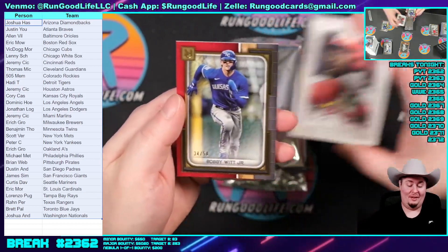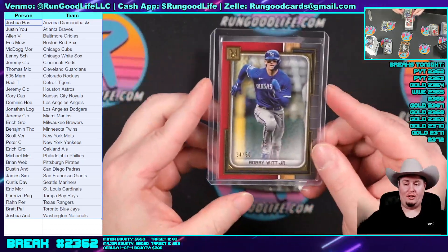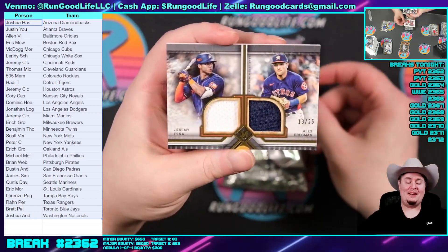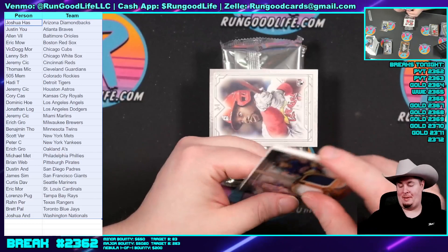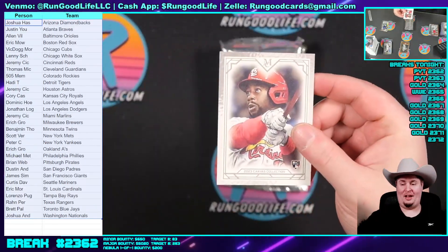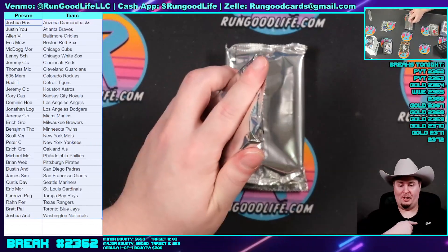Canvas, Jordan Walker. Bobby Witt Jr., 34 of 50 on the red. Riley Green logo fractor to 50 — $175 says 505. We have so much conflicting reports on that card — that's the third different price I've seen. Jeremy Pena and Alex Bregman on the dual of them, 13 of 25. And then our hit — George Kirby, 10 of 20 on the auto, going to Curtis D. George Kirby for the Mariners. We like George Kirby around these parts — he is a great young pitcher. If they trade Logan Gilbert, George Kirby would just step up and take his place.